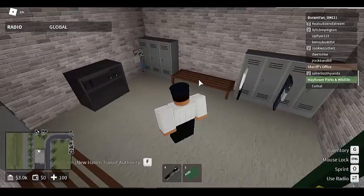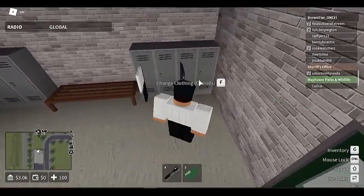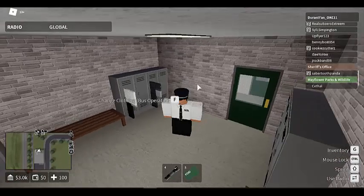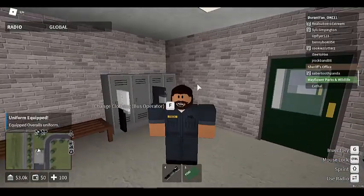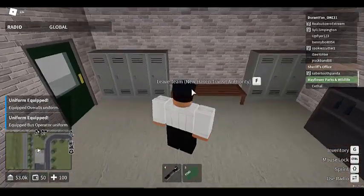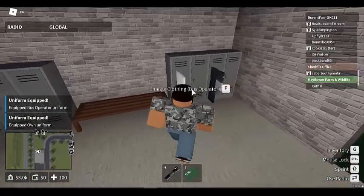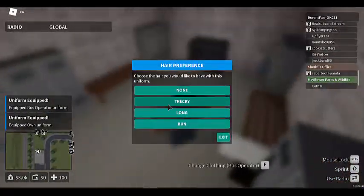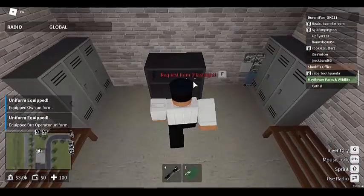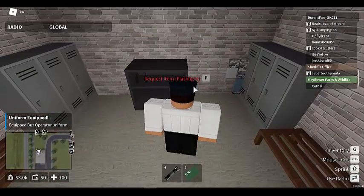Here is the locker room or armory. We have the uniforms over here — the overalls, which are used for the Mechanical Operations Unit, and the bus operator uniform used for all the other units. There's also your own clothing which you're not supposed to wear unless it's a special event.